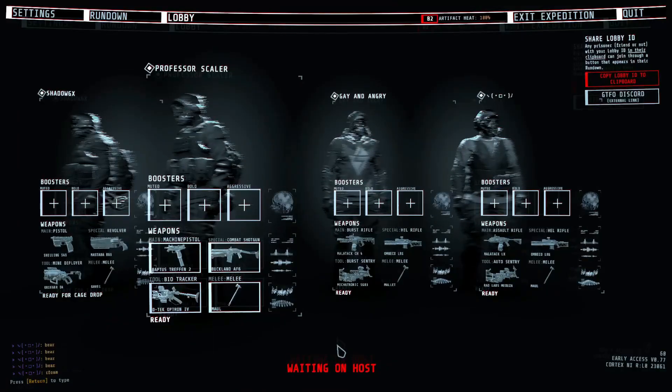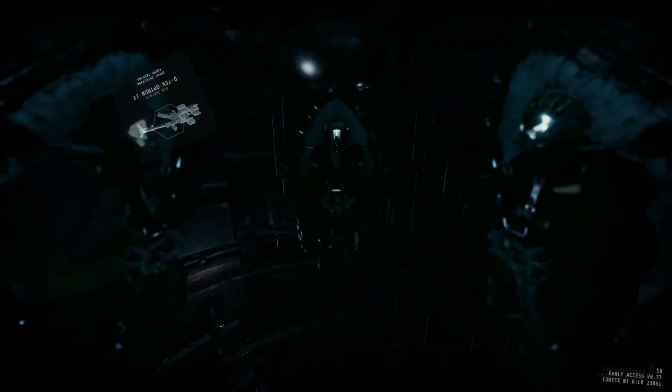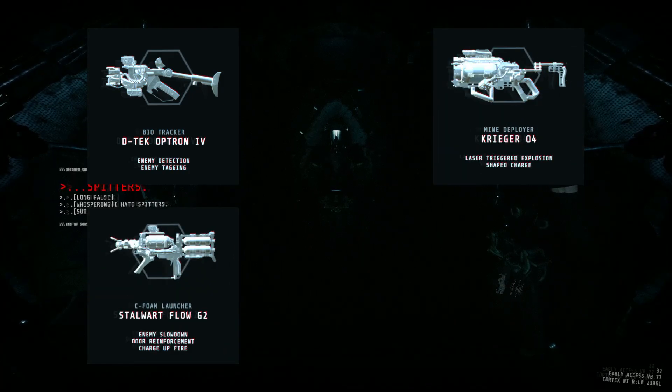Hello everyone, Professor Scaler here, and welcome to the R5-B2 Guide. A level that I would probably consider the most difficult B-Tier level in this rundown purely because of the overload objective. But let's start this thing off as we always do, talking about your loadout. For this level, I would recommend taking a Biotracker, a Mind Deployer, a Seafoam Launcher, and an Auto Sentry.